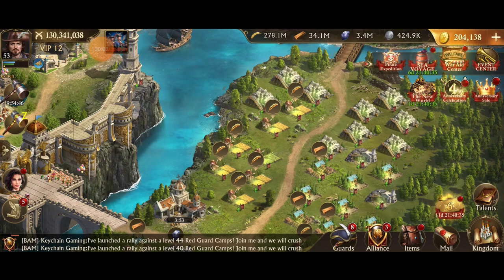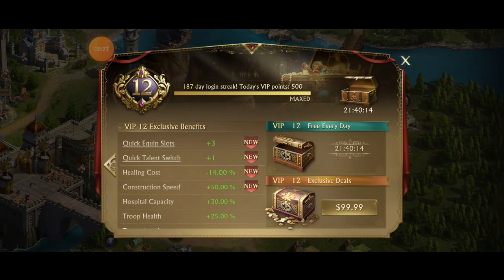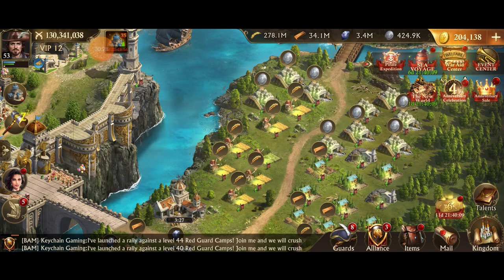Hey everyone, I'm Keychain. Today I wanted to share my super farm. The reason I call it a super farm is because I've been working pretty hard at this for a while and I'm trying to get to a goal of 1 million food production per hour and 1 million wood production per hour. I've been working on this farm for 187 days, so this is not going to be a quick process. If you want to copy this, it's my solution to not having multiple farms — I just want one farm account, one other account to play.